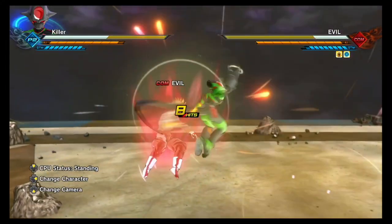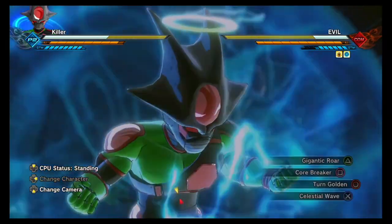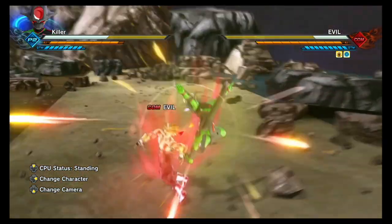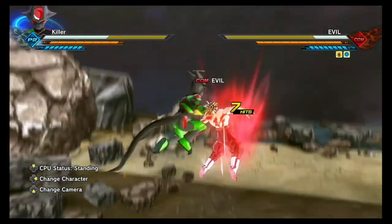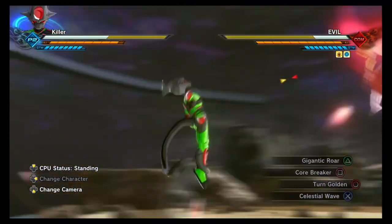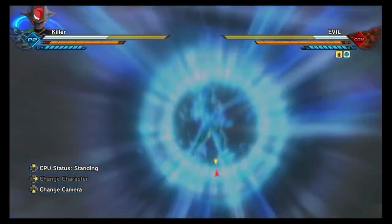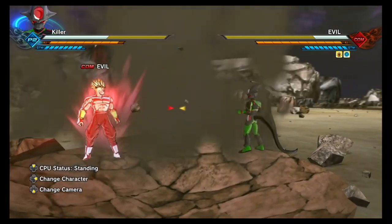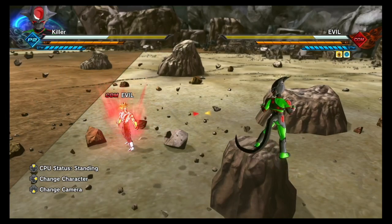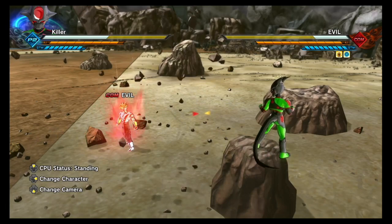There you go. So like I said, if you want to land it with the Frieza race, it will be difficult. You can see that doing a straight triangle works, but the recovery is too fast — especially when it sends your opponent away. So it will be difficult to land it with the Frieza race.